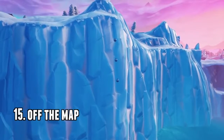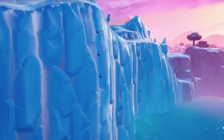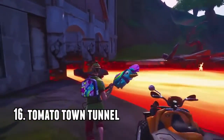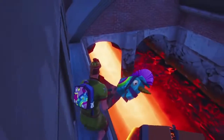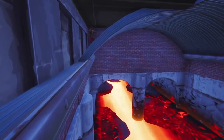Number 15 is off the side of the map. Easy to do — you need a baller for this one, or you could just build a floor piece and be completely hidden. Number 16 is the tomato town tunnel. Tomato town used to be near the volcano, now it's obviously gone, but you break your way up, smash a piece, and then you can just hide next to this metal sheet. One of my favorite spots.